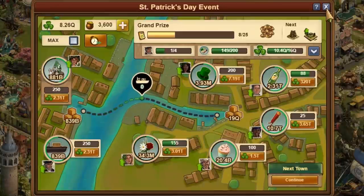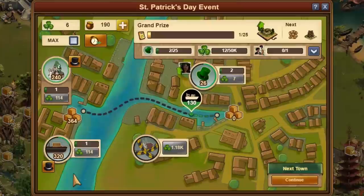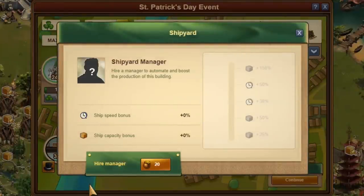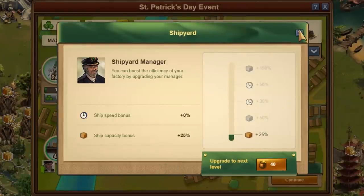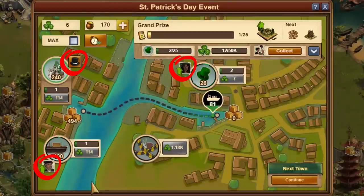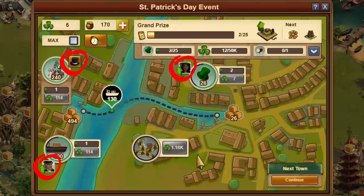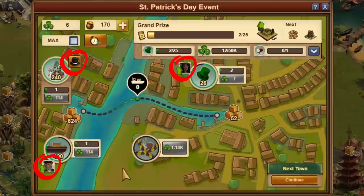Nobody wants to sit day and night in front of the PC and click manually for 21 days. That's why you can hire a manager for each production facility, the ship, and the festival. But beware — this manager costs pots of gold, and you should be very stingy with them. You really can't do without a manager, so you hire a manager for the head factory, the harbor, and the festival. This automates the whole process, and from now on the city produces 24 hours around the clock, even if the player should be logged out.